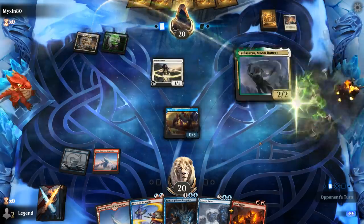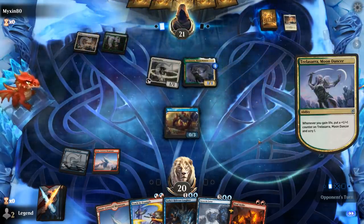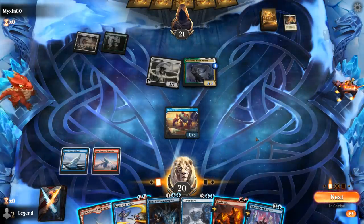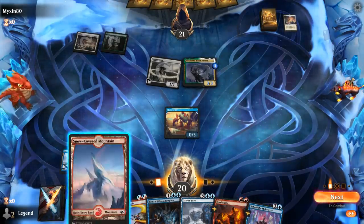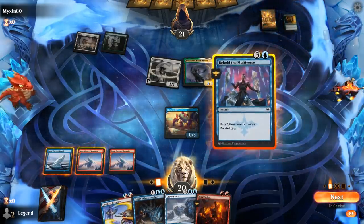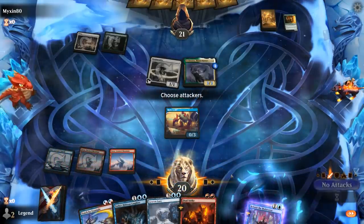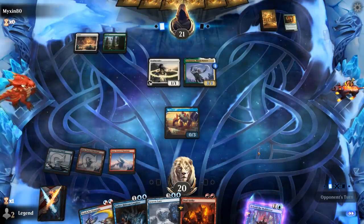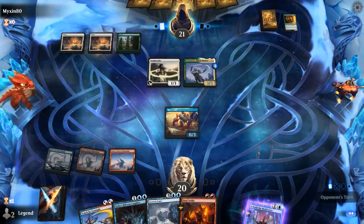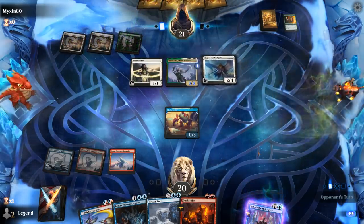Opponent is a Green-White lifegain deck — hence Moondancer on turn 2. If I don't draw a Frostbite here, that could get out of hand. Find Behold the Multiverse instead. I think I need to foretell Behold the Multiverse as opposed to Dual Strike, to try and hit my land drop next turn. The Moondancer is probably going to be too big for me to take out with any burn spell — I wouldn't be able to cast Fumarole, so maybe a double Frostbite can still get the job done.